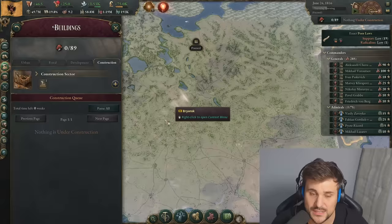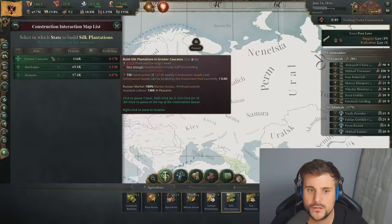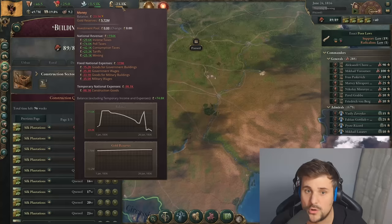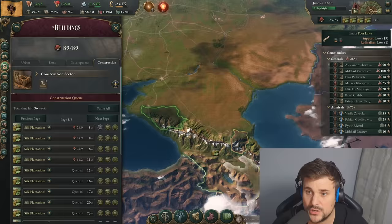So you don't need any more construction sectors. Let's say we wanted to build silk in the Caucasus — our income is now a minus number, only a white minus number, which means our losses are only small compared to our overall income. For the most part, if you're expanding your GDP, actively deficit spending is going to be advantageous to you. Because remember, as your GDP expands, your access to the credit pool expands with it. The more credit you've got, the more you can spend into your deficit. This is kind of how modern economies work.